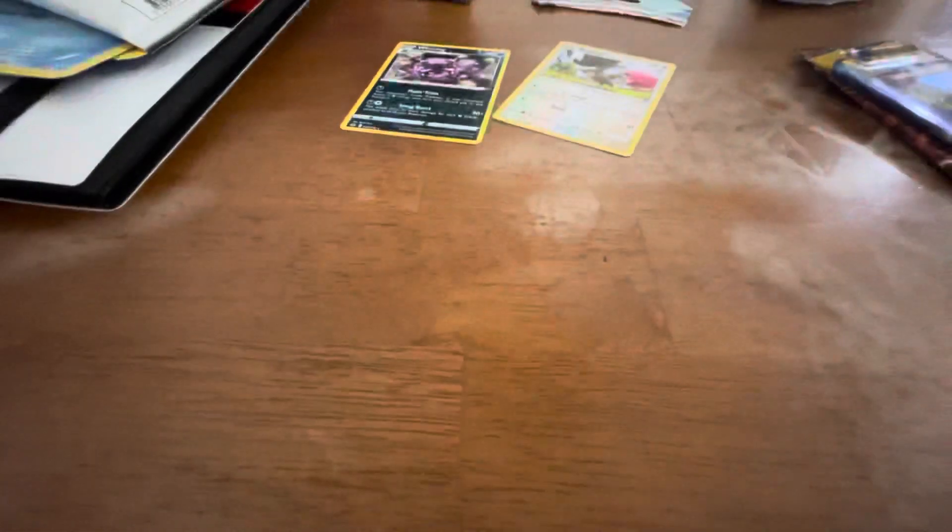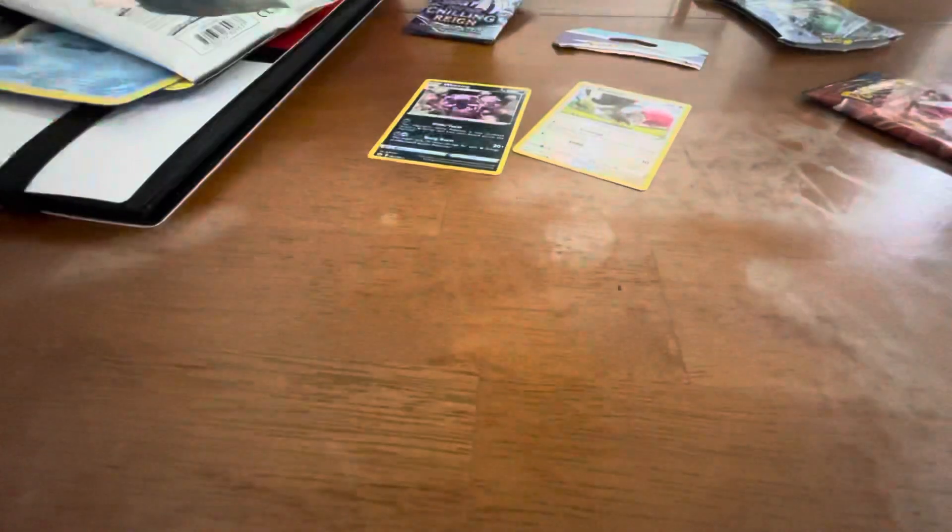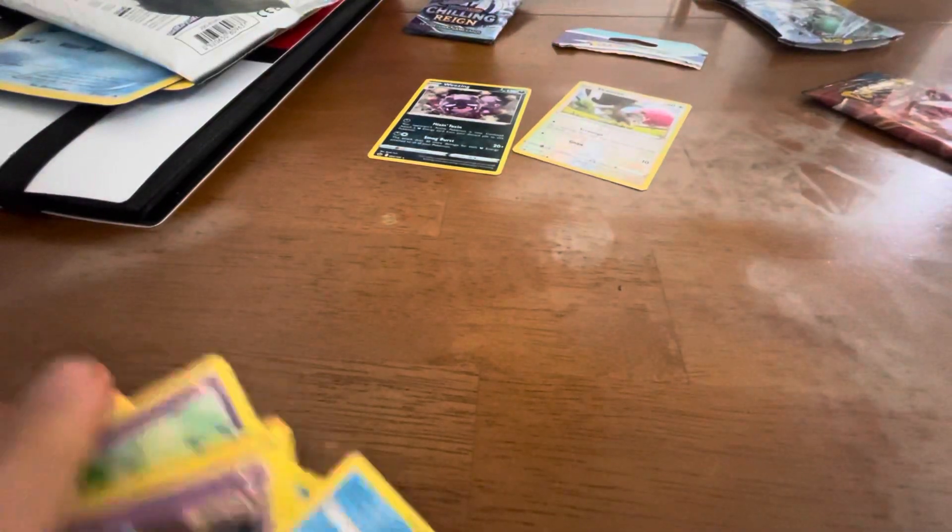Let's see if we can get something good. We'll start with Sun and Moon. There's the code card.